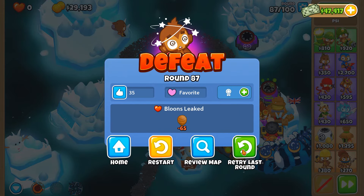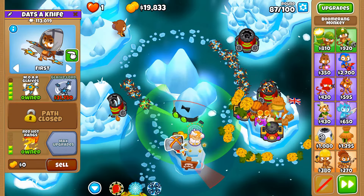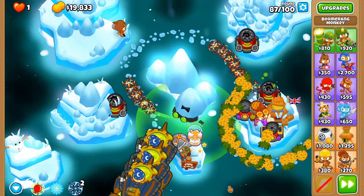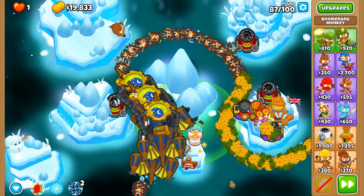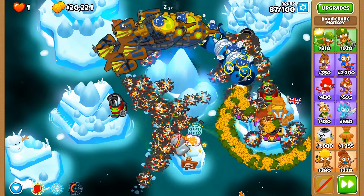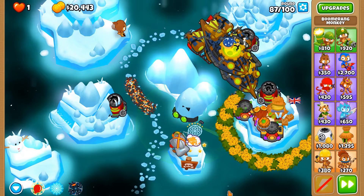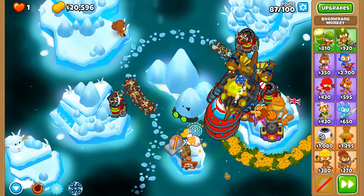Round 87 — our progress will be halted for a little bit for the glaive lord. That's another thing I don't like about expert-level CHIMPS maps — it feels like your finances are always strangled. When people say 'oh you can afford something like super mines on CHIMPS,' I'm like, I'm not at that level where I can do such a thing.